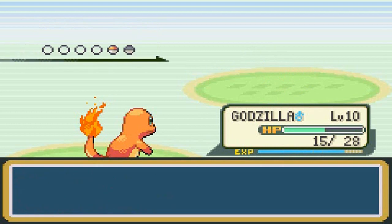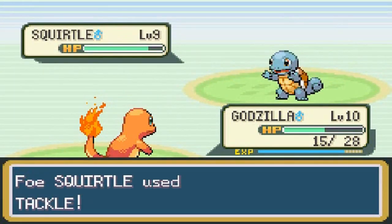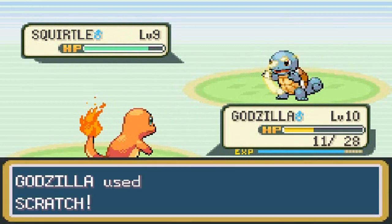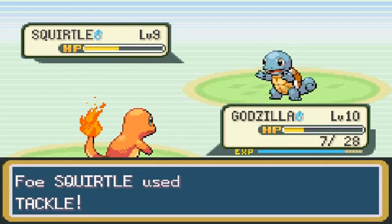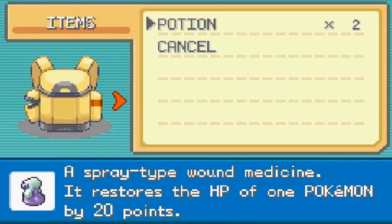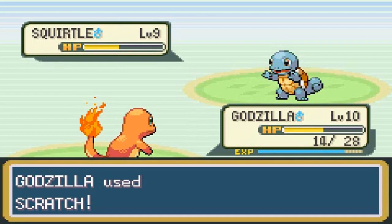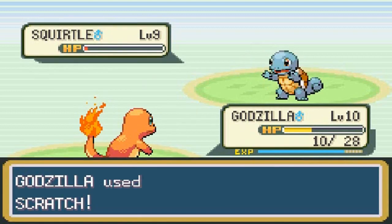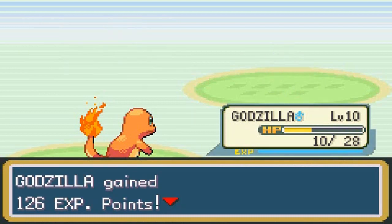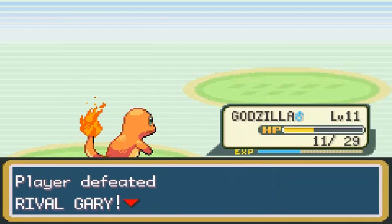Gary's final Pokémon is Squirtle at level 9. I go with Scratch since that's the only move that can work. He's very defensive, so I use a Potion to heal up. He lands a critical hit Tackle, but we come back with critical hit Scratches of our own — and Godzilla wins! That earns Godzilla a level up to 11.